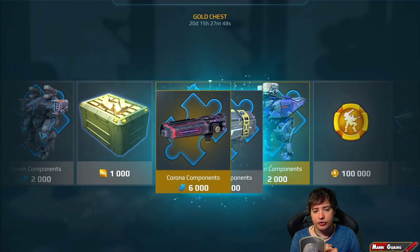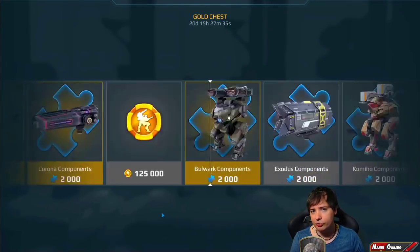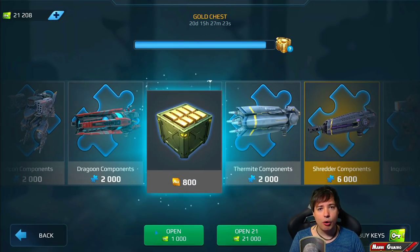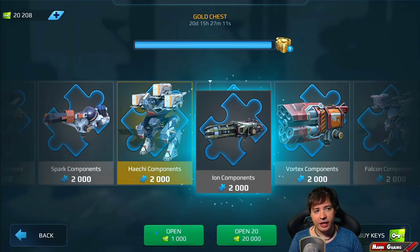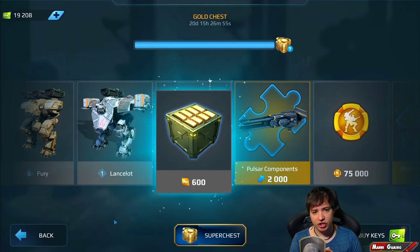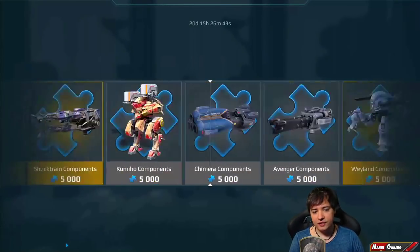We're almost at the first super chest, and 6,000 Corona components is probably also a good thing. That's a very new weapon — 6,000 of that is more than 50% of what you need for the weapon, so that's definitely a good thing to get from this thousander chest. Let's go towards the super chest which we have coming up now.